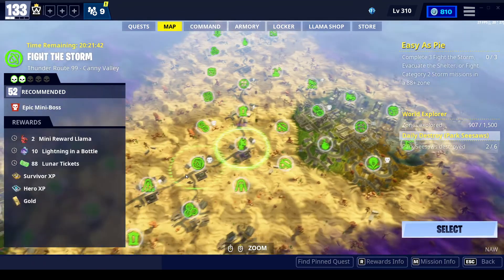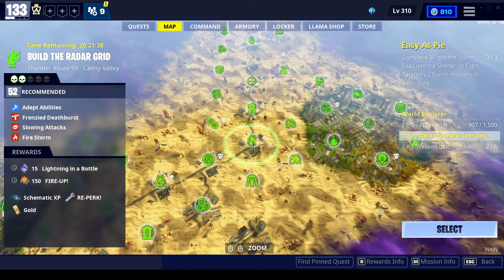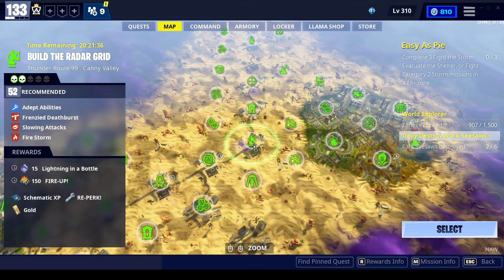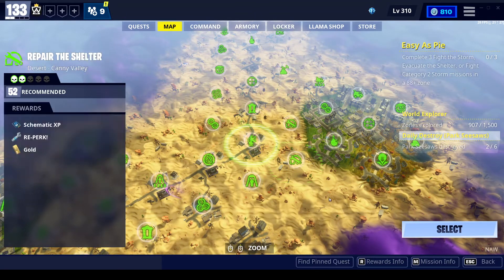If you can find a radar tower, go do a radar tower mission as well. Those give lots of rewards from the radars. Sometimes they're only the tier mats you're in — maybe you'll only get tier 3 or something, but still.